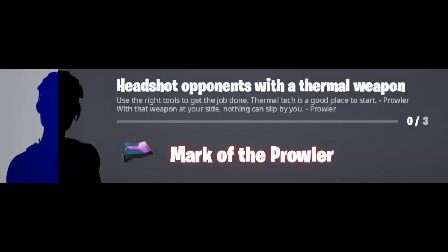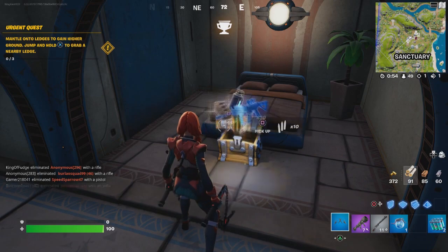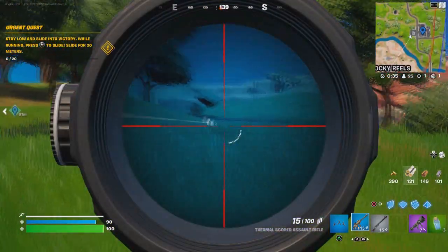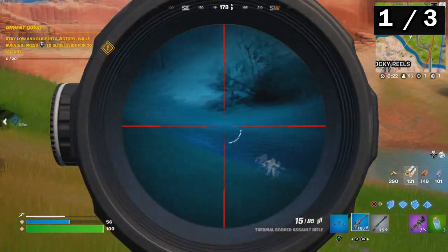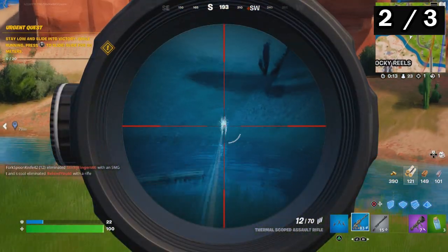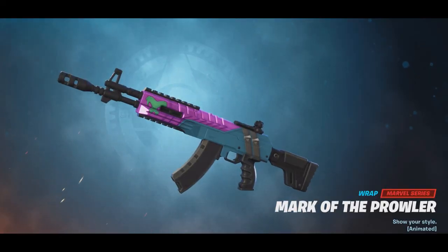The other challenge is very simple - all you have to do is headshot opponents with a thermal weapon. Make sure you get three headshots, just shoot them three times in the head and that will count for your challenge for this skin. I would recommend you come to this spot right here - they usually have the weapon here. I got it. You can search any of the chests for that weapon. All you have to do is shoot at least three times in the headshot. That counts one - two - and there you go, headshot number three. I completed that, and this challenge unlocks the wrap. Very simple, very fast.